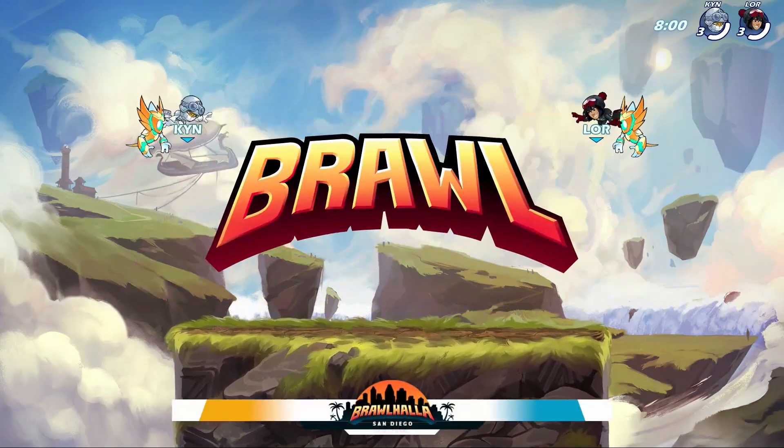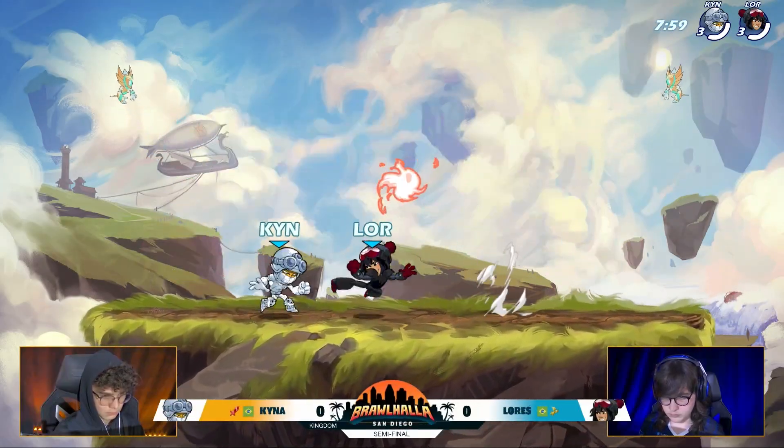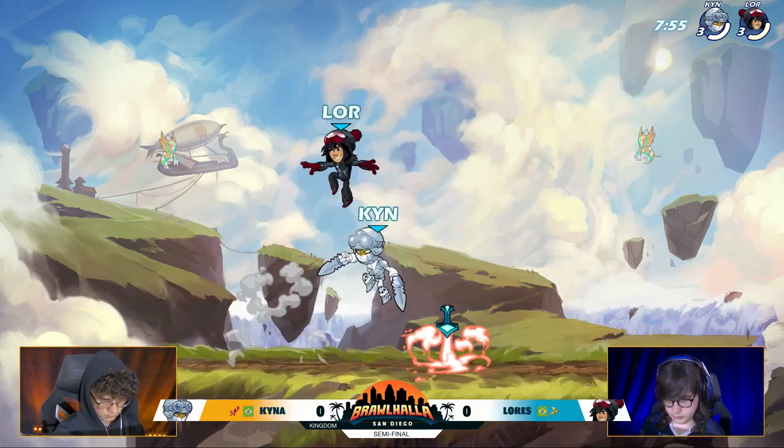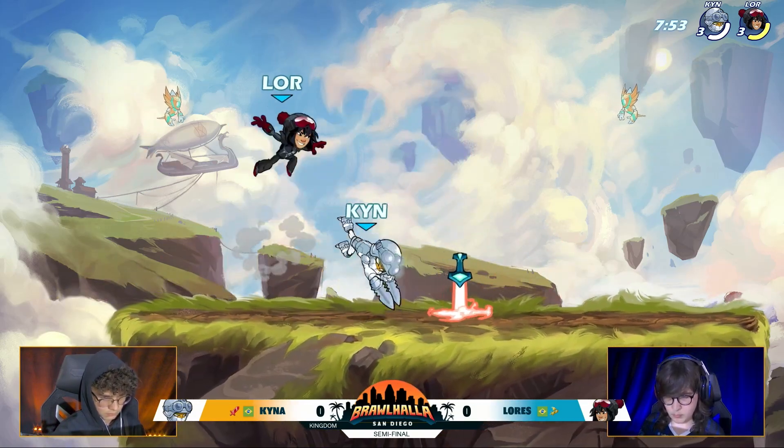We're going to get right on into it. It's going to be Kaina versus Lourdes. We've got the Lucian on Kaina's side. We've got Lourdes sticking with Akaya — that's what he has been playing as of late at Sabraldo number 69.